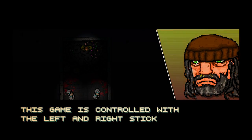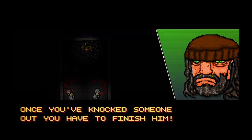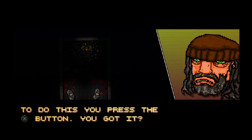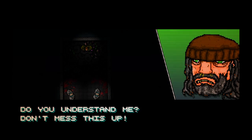This game is controlled with the left and right stick. R1 to punch. Aim for the face. Once you knock someone out, you have to finish him. To do this, you press the X button. You got it? R1 to punch, X to finish. Do you understand? Don't mess it up.